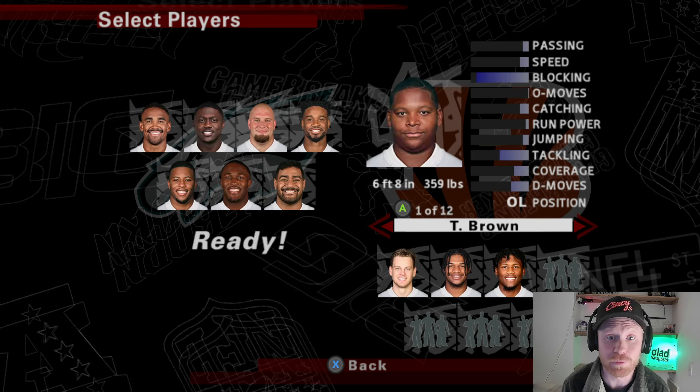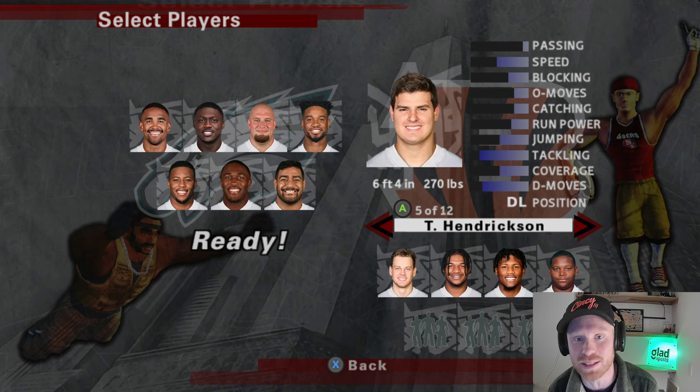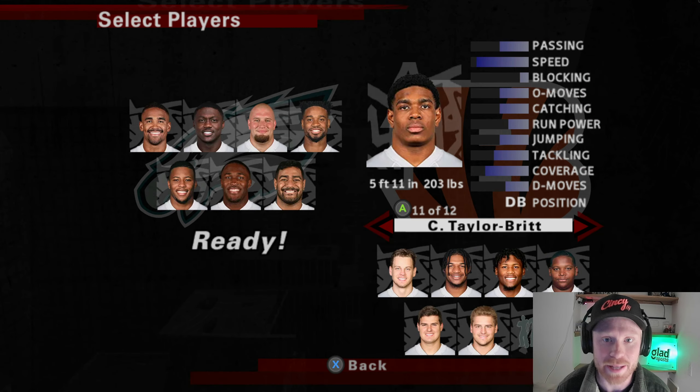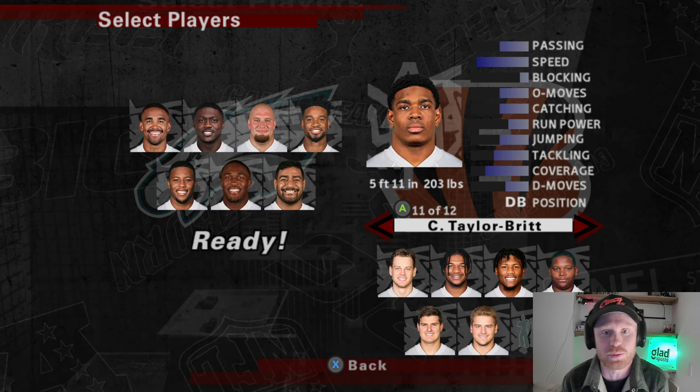Starting it out with Joe Burrow at quarterback. I do want both Jamar Chase and Tee Higgins on this roster. For offensive line, we're getting Trent Brown. At defensive line, one of the best D-linemen in the league, Trey Hendrickson. Going with Logan Wilson at linebacker. And Cam Taylor-Britt — he's had a little bit of struggles this year in coverage, but he gets great interceptions, so we're picking him.